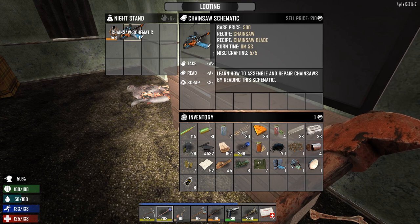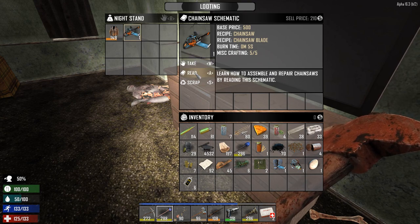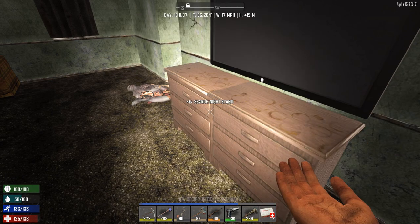A random house with a random blueprint — chainsaw schematics. Now please, just give me that minibike book. As you can see, it's not that hard.